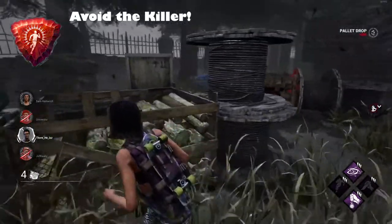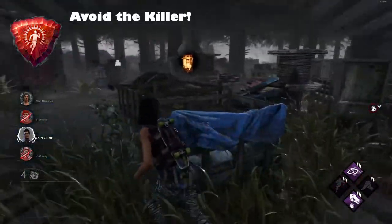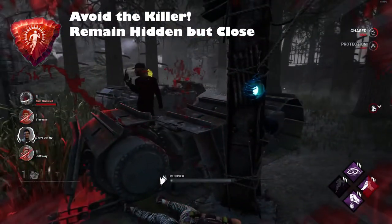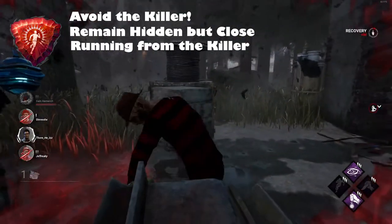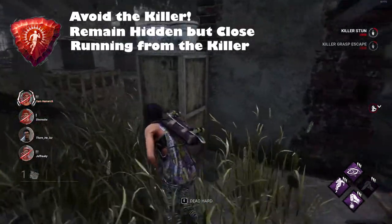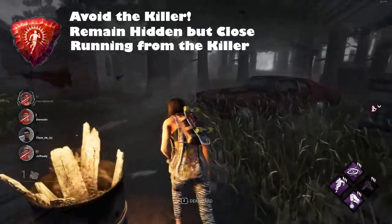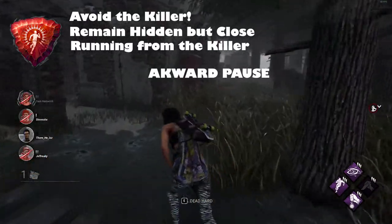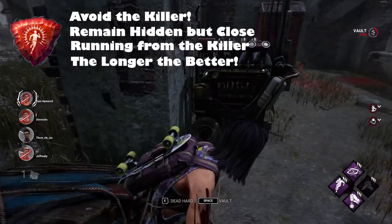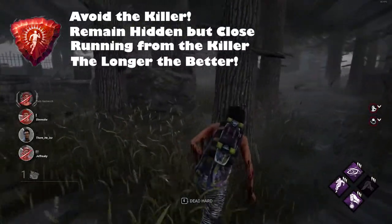The final category is Evader. Basically, this is your ability to avoid being hit by the killer. You can get some points by remaining hidden near the killer within their terror radius, but the most points come from being chased. When the killer is far away you get a few points, and as the killer gets closer and closer, your point amount increases — the longer the chase, the more points you get.